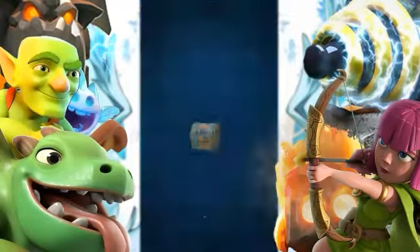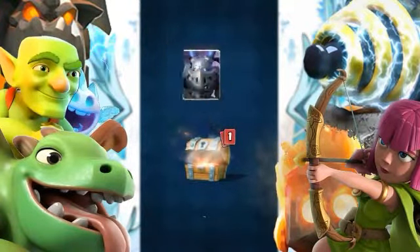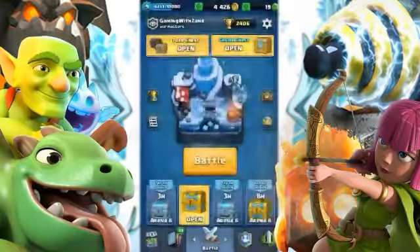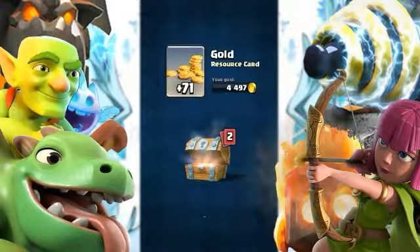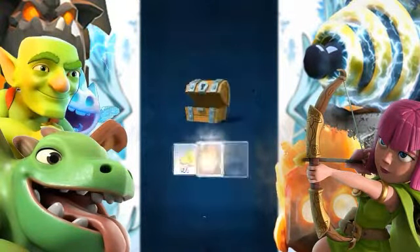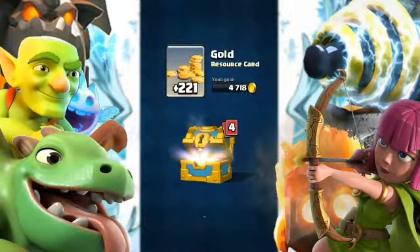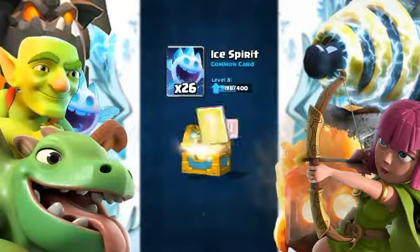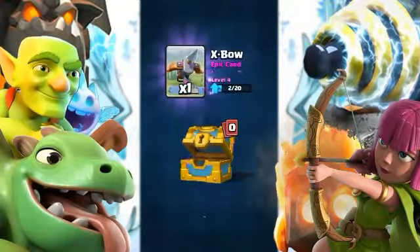First I'm going to open three or four chests and hope we can get some legendaries. So 77 gold, one Mega Minion, nine Bats. Three chests first — 71 gold. Opening a gold chest: 221 gold, one Bat, 26 Ice Spirits.